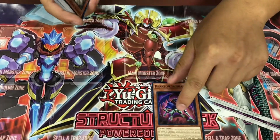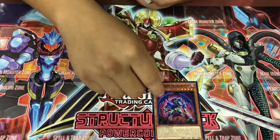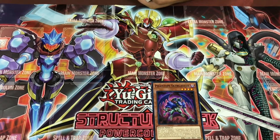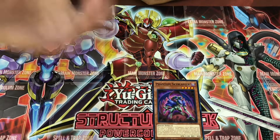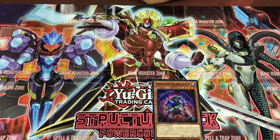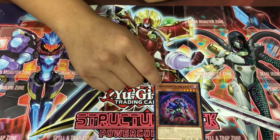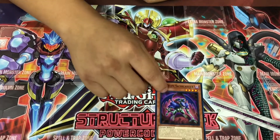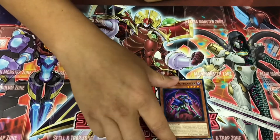Phantom Sky Blaster. A lot of people, especially myself, were very surprised that this got reprinted in this structure deck. I'm also glad it got reprinted because it's not a very easy card to get right now — the only way to get the common would be the OTS pack, and the pretty ones are at least 20 bucks a piece. This is definitely one of the best combo starters right now in the game, so for this to be in a structure deck, it's definitely a big money saver.